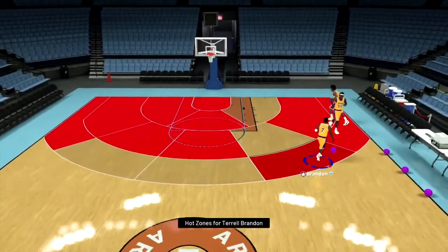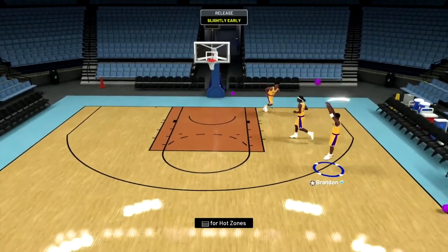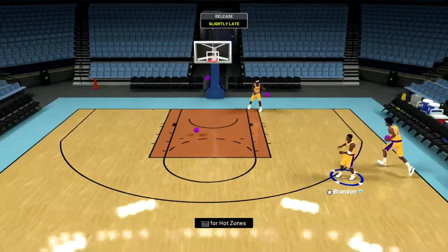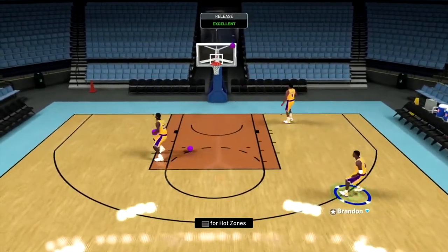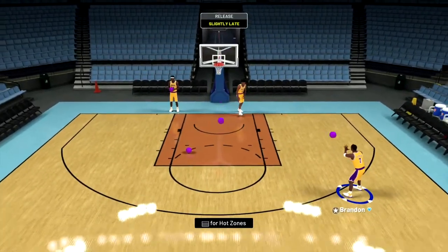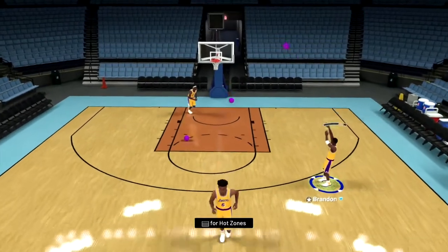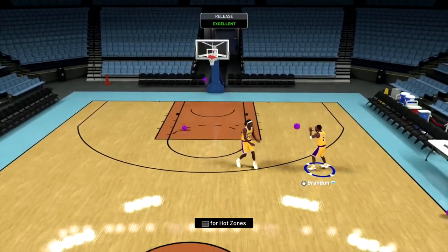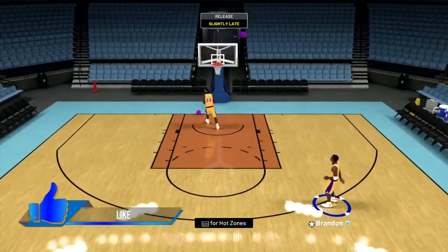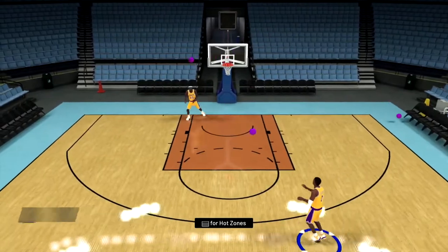His hot zones are quite decent and his shot is also quite decent as well — it's a very smooth, quick shot. Look at these shots just drop. Three in a row that wasn't green, and even when he gets the green it's an easy green. Shooting seems a bit iffy at the moment, but I'd rather win 80 to 79 than 40 to 39. Because that's what shooting felt like — I just couldn't make anything.